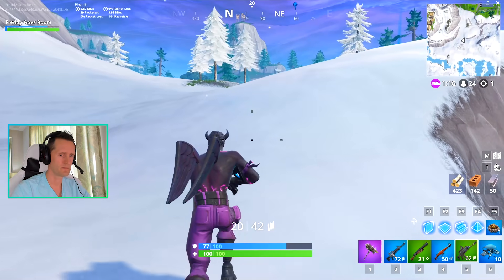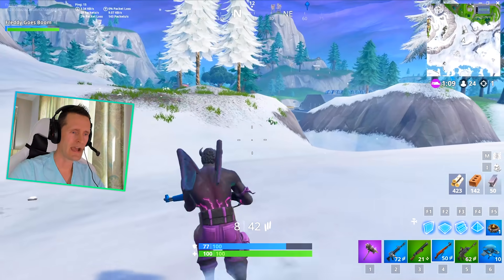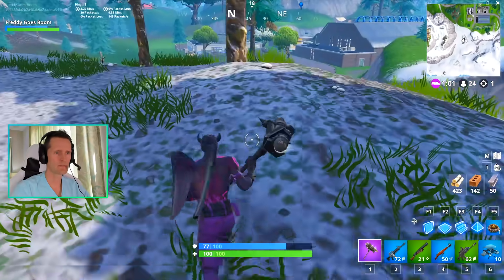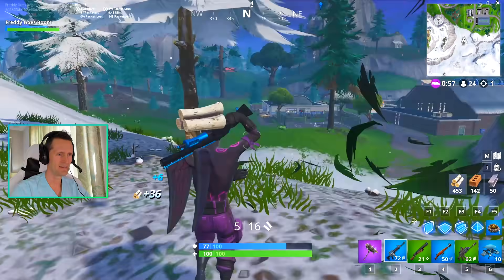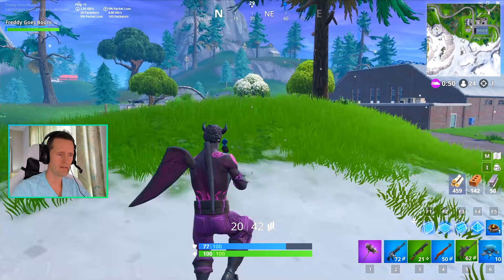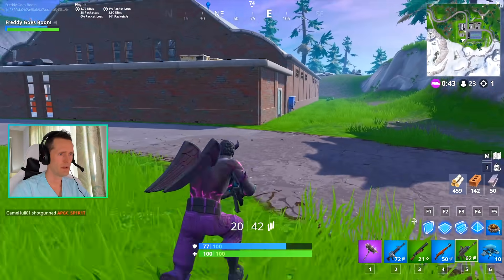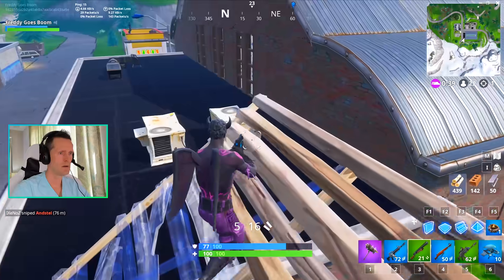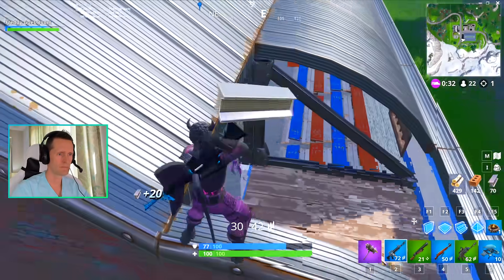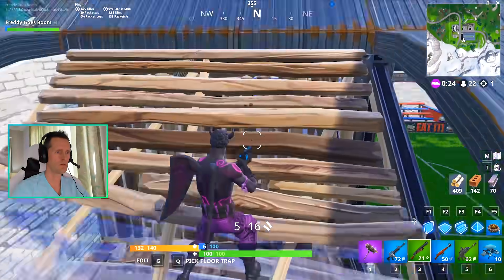He went into a soccer field. Let's try the infantry rifle — he's probably hiding somewhere getting fully shielded. It's not a good strategy to chase him down there but I'm gonna do it anyway. If I could get him with this rifle it would count for my challenge, that would be really good. Okay, let's get inside.